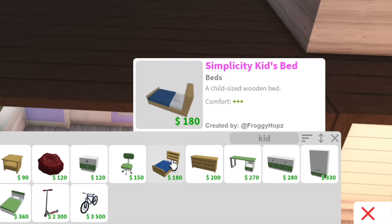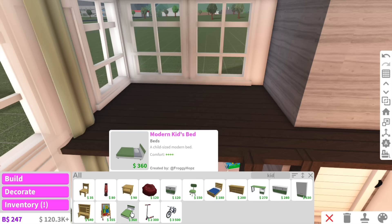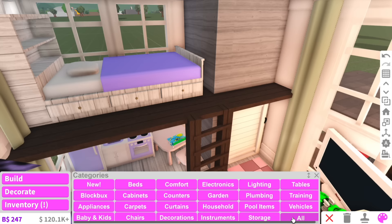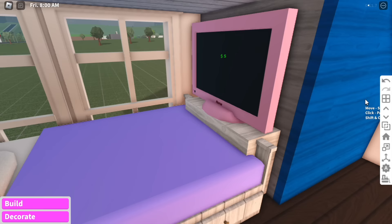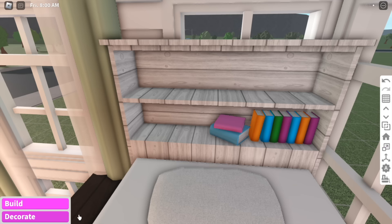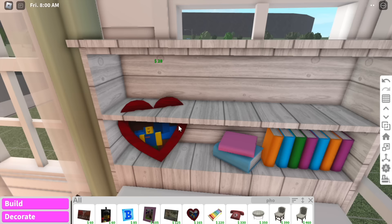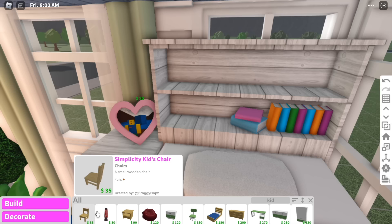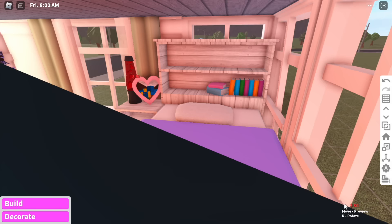Now we can work on the bedroom. We can choose a kid's simplicity bed or a kid's modern bed. The modern kid bed takes up most of the room but it has storage, so we'll use that one with violet sheets. What if we put a TV right at the end of the bed — a pink TV? I like that the bed has storage, so we'll add some books and a small lamp up there. We'll also add a simplicity kid nightstand that matches the bed, with a little heart photo on it and a lava lamp — though I ordered one in real life and I think I got scammed.